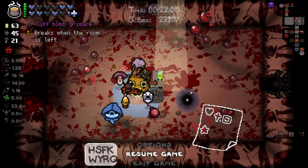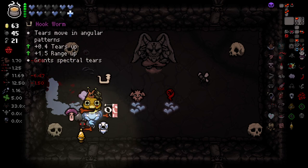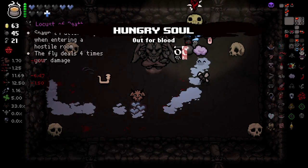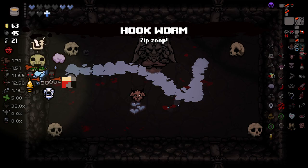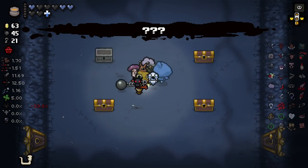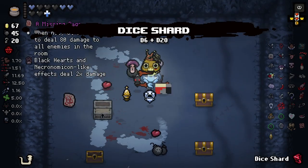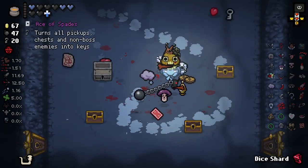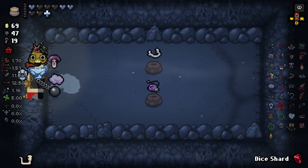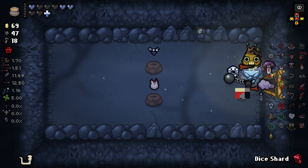We have not done Hush or Delirium. Let's check our Devil Deal real quick. I will take that — and why not take that? I think Hush is a definite possibility here. Let's go for it — it's going to mean our money is a little more useful as well. We did get a Dice Shard here, that's pretty nice. And an Ace of Spades. Probably Dice Shard those right now.